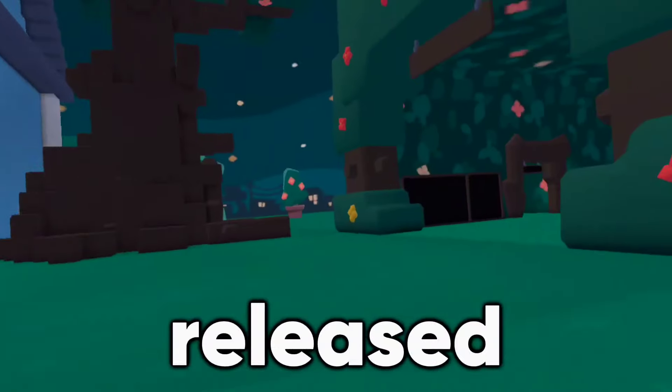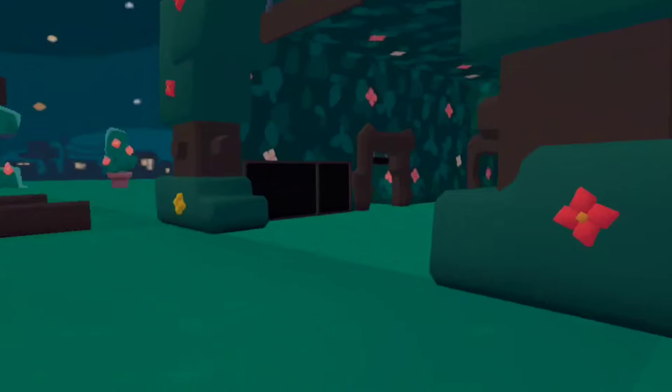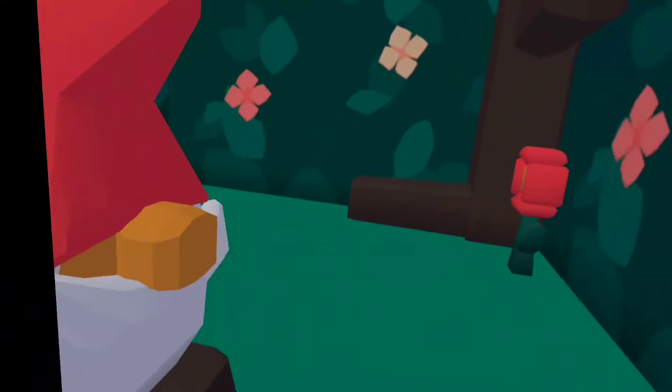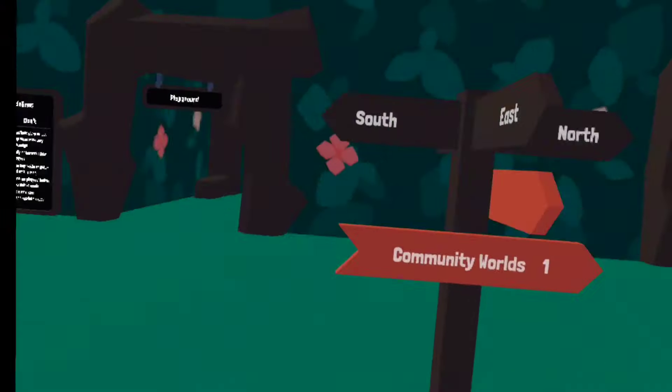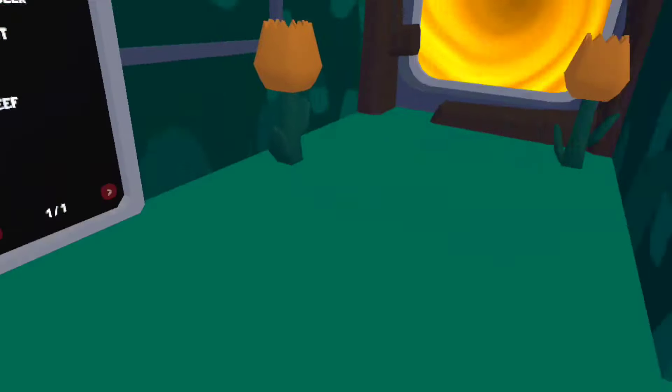Yeeps lab version has just released, and boy oh boy, there is a ton of stuff in this update. The new update all revolves inside of Starter House, and it is insane.